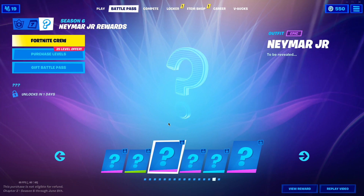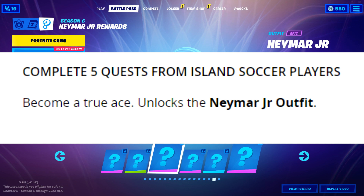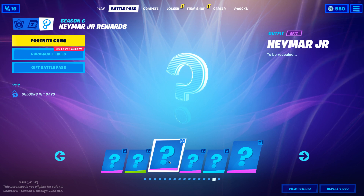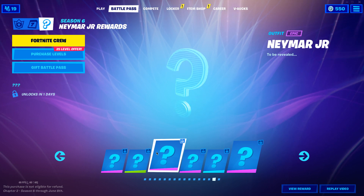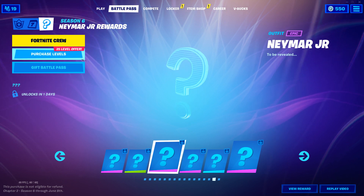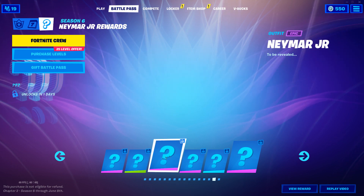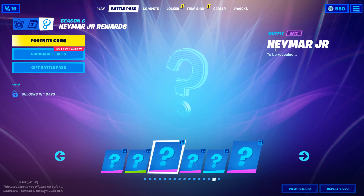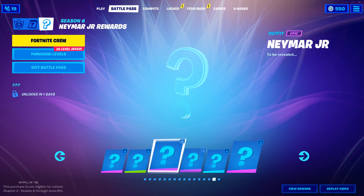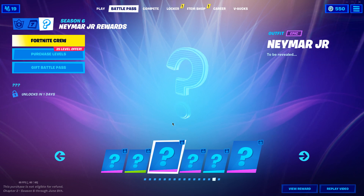To get the Neymar Junior outfit you need to do the challenge, which is complete five quills from island soccer player. If you do this challenge you'll get the Neymar Junior outfit. As you can see: outfit epic Neymar Junior — view reward.